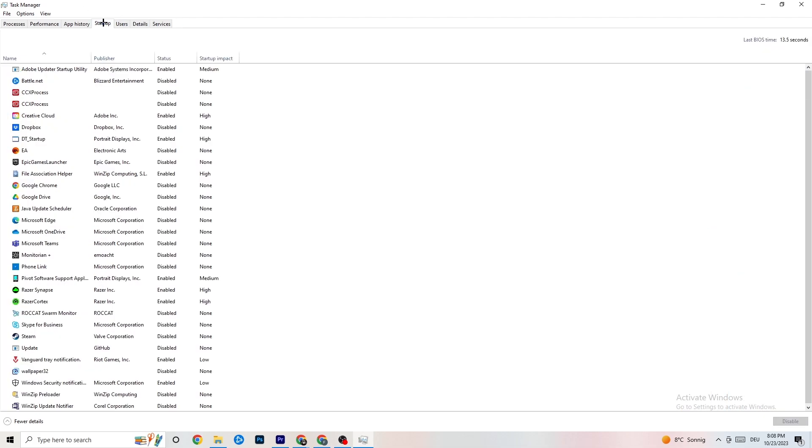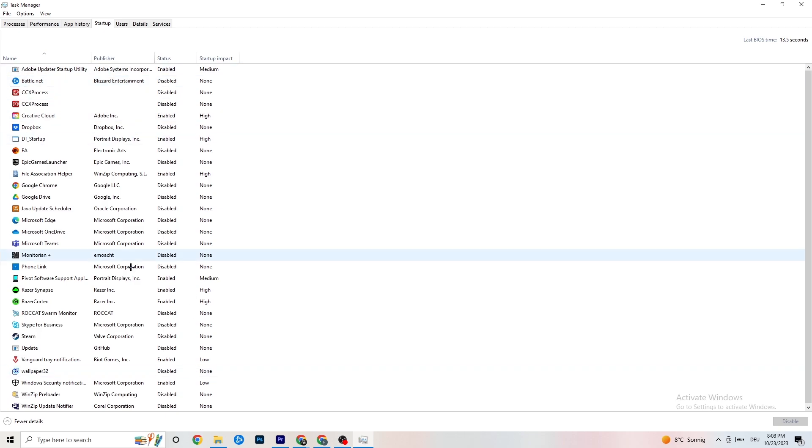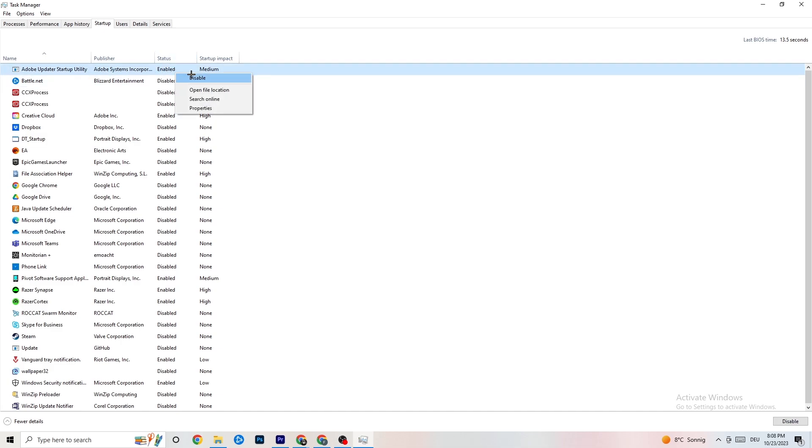Next, go to the 'Startup' tab in the top left corner. Disable nearly every program that is auto-starting in the background to decrease your GPU or CPU usage. Right-click each one and click 'Disable.' Do that for every program that's running that you don't really need. That finishes everything in Task Manager.